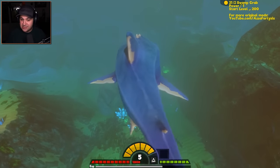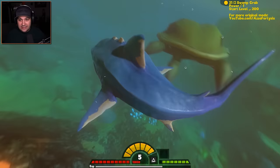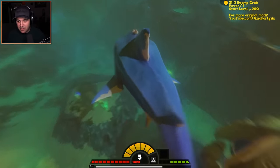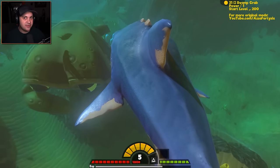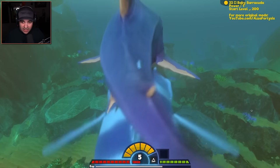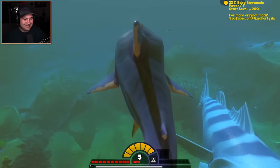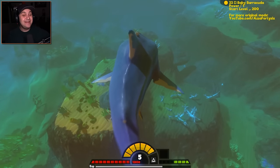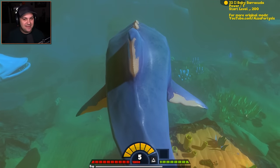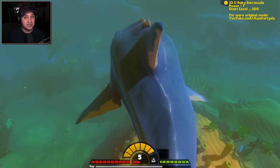Let's see — a swamp crab! I'll spawn a level 200 swamp crab on top of my head. Why? Because why not! He's like, how did I get here? This is not my swamp, this is not the swamp that I ruled. Yeah, you're in the big pond now, buddy. He's freaking out, he doesn't know how to handle this situation. Unbelievably awesome. A baby barracuda — a level 200 baby barracuda. That just looks ridiculous and I love it. He's cute and terrifying at the same time. And this crab over here is just lost and confused.